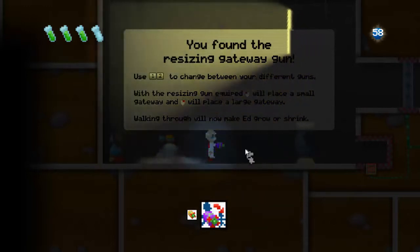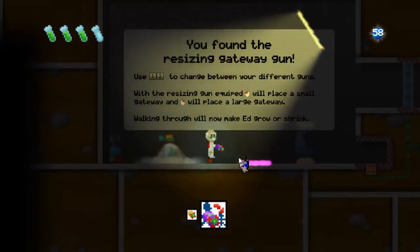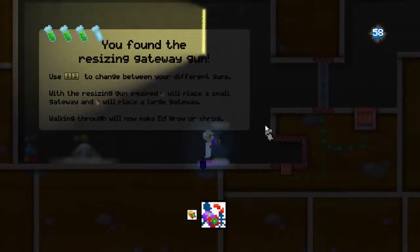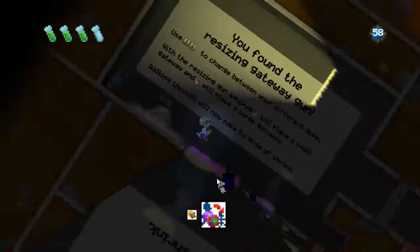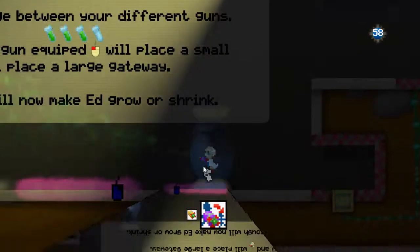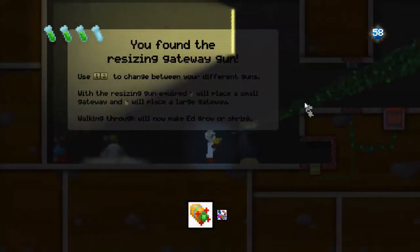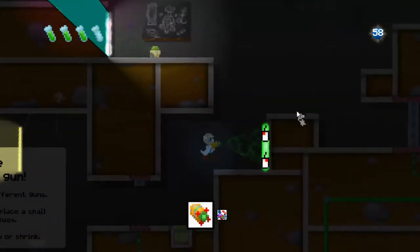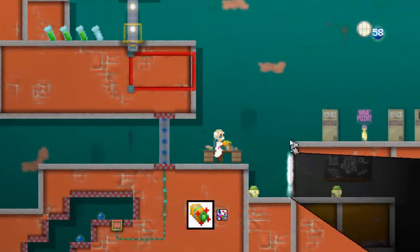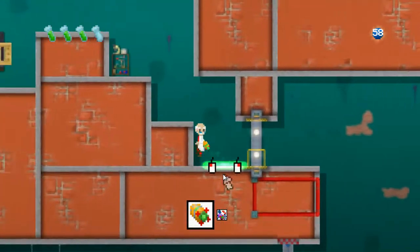So we have the gateway gun and we have the resizing gun. We'll place a small gateway and the other one will provide a large gateway. So I do it like that. Whoa, that's interesting! So then we'll just jump through that and there we go. And let's switch back over — now we can clear up portals, which is a very nice thing to have. And I think I know just the place to go and use the resizing.